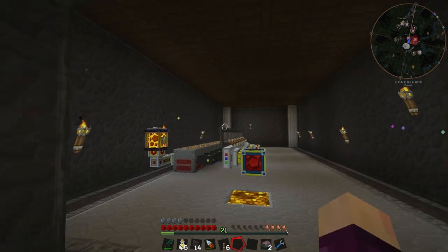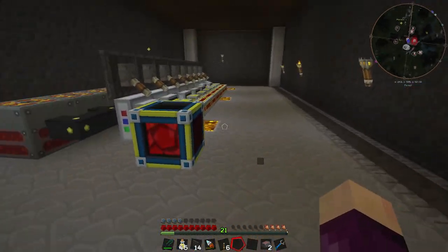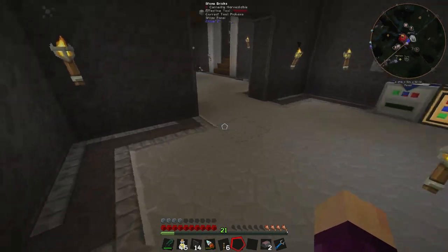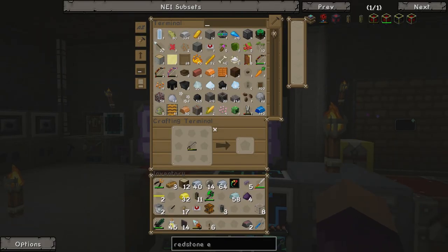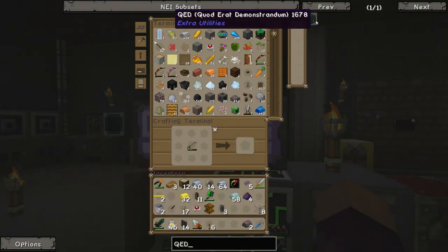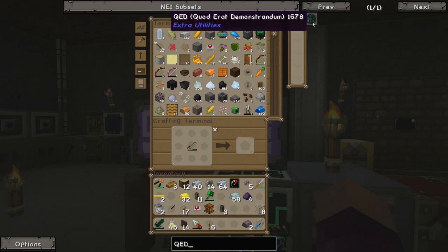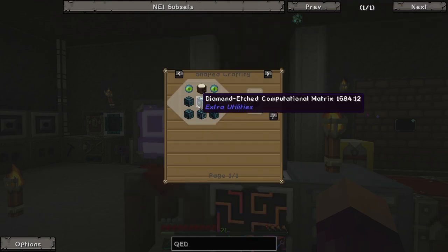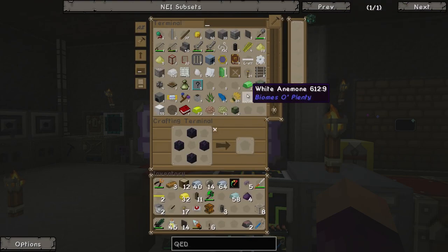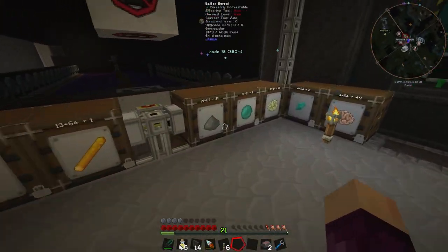One last thing I want to do this episode in preparation for next episode is set up a QED. The QED is something from Extra Utilities — this guy over here. It's quite awesome: it changes its name every so often. Right now it stands for 'Quad Erat Demonstrandum' but if you wait it changes to 'Quantum Ender Device' and does this even while placed down. Fairly easy to make — just requires a bunch of stuff including ender pearls and obsidian.